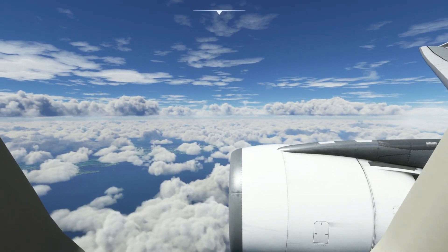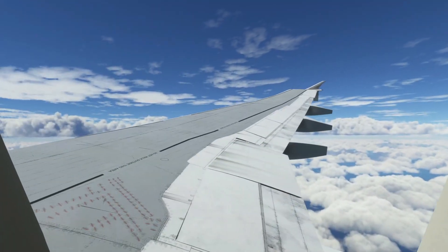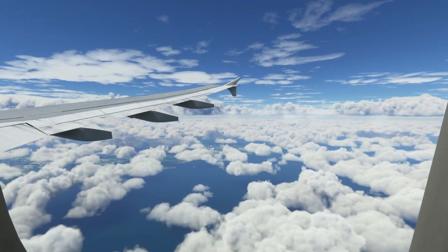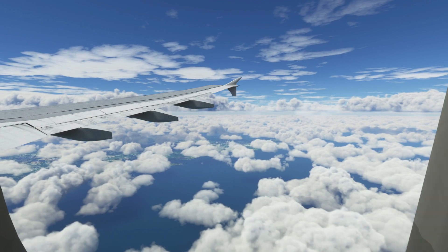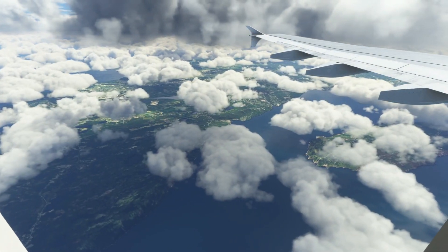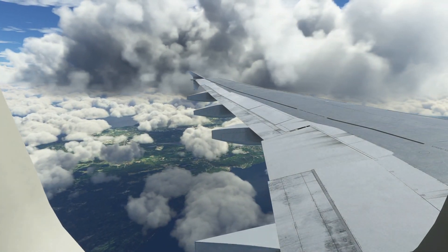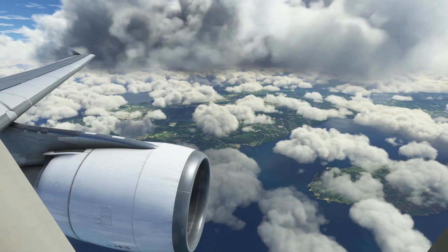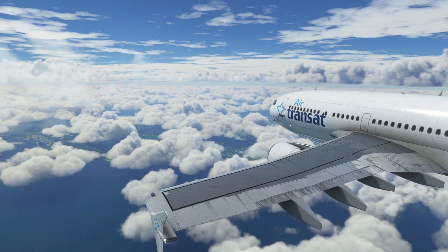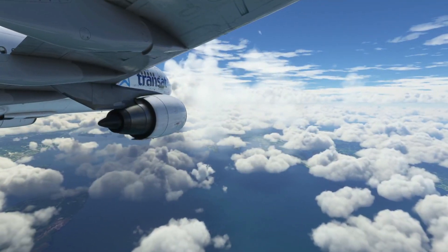The custom views I've created contain nine different views and give you views all around the aircraft. These are selected by using the ALT key plus a number one to zero. Numbers one, two, and three are on the right hand side of the aircraft; numbers four to six give you a view on the left hand side as a passenger; and then numbers seven and eight we've got some external views as well, as you can see there in the video.